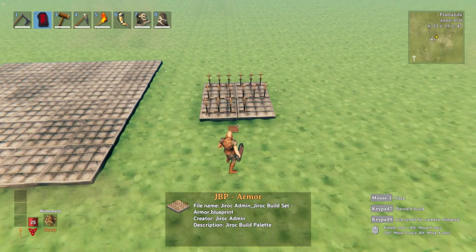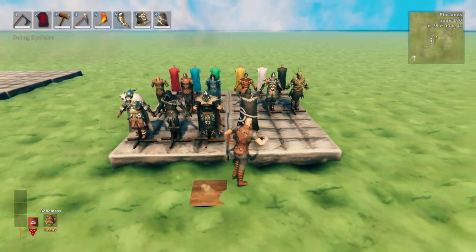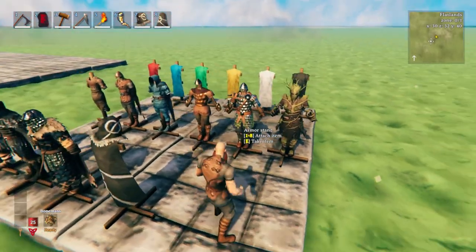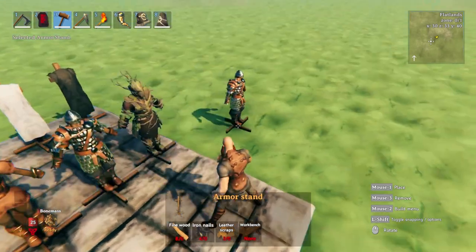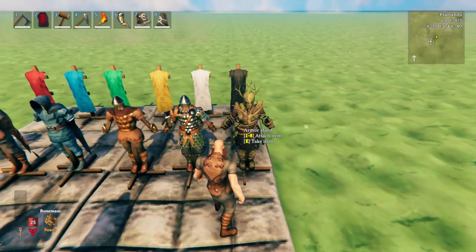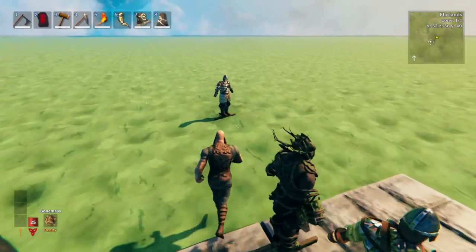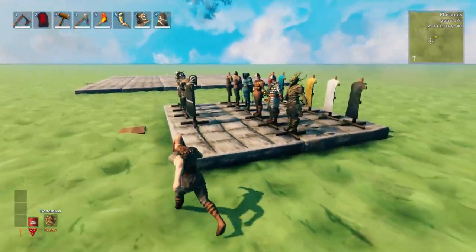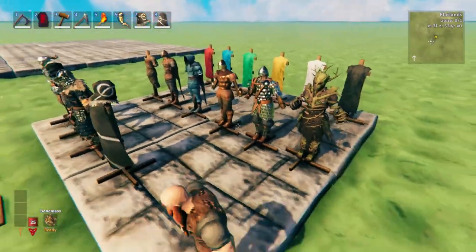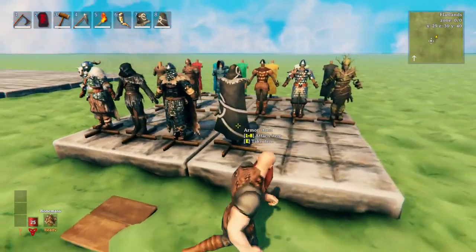So this one here — let me reset my rotation — check that out. These are all the armors, that's right, all the wearable things in the game. And now you can, with Giacusula's Infinity Hammer, select it and place it anywhere you want and start decorating with them. Of course you can mix and match armors if you want, grab the cloaks off here and add them to one of these. Seeing everything right here in front of you really helps you to decide what you want to add. I love adding these as statues or NPCs in builds.